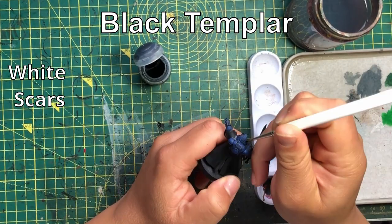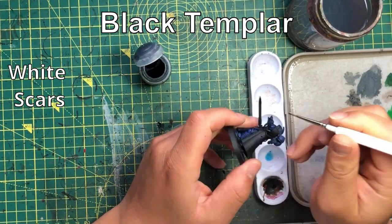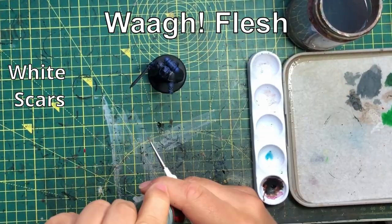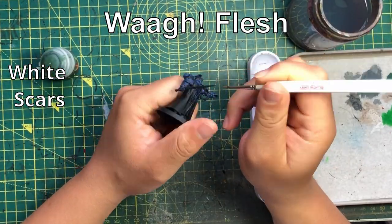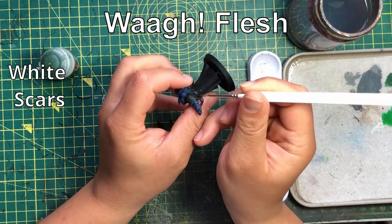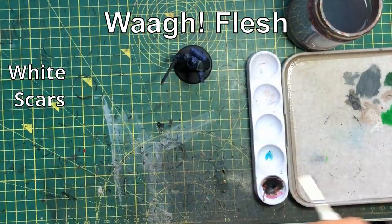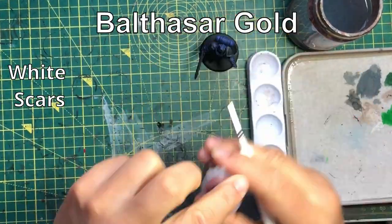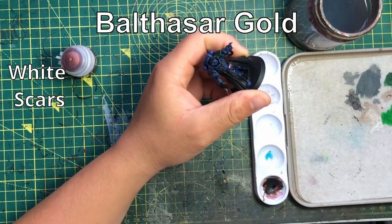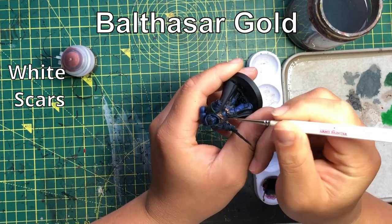Moving on: the White Scars. They're the most obvious one when it comes to how we think of them — bikes, assault infantry, and definitely assault marines. Their chapter tactics are straightforward: you get to advance and charge, or fall back and charge, and you don't suffer the penalty to shooting when firing assault weapons. And their specialist doctrine in the assault phase gives one extra damage as well as one extra AP — an incredible specialist doctrine.